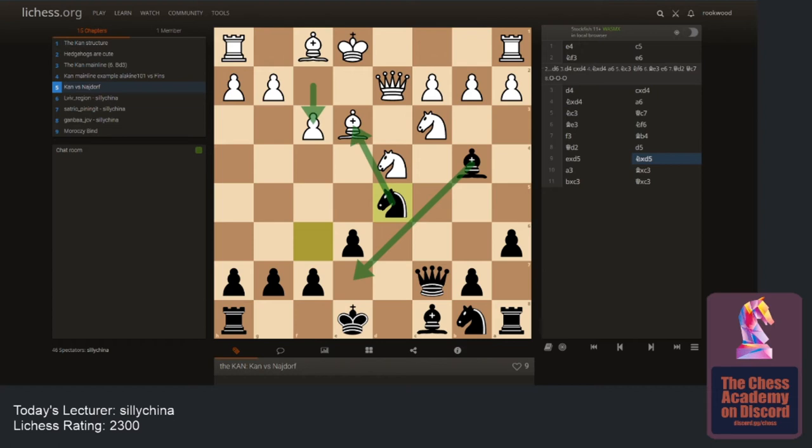Those familiar with the Sicilian know the common exchange sack: get your rook on the open c-file, sack for the bishop, win the center pawn — giving up a rook for a piece but getting the center pawn and double pawns on the c-file. This is basically the same thing. Yes, it stinks to give up your bishop, but you're getting two pawns and an attack while your structure is still solid.